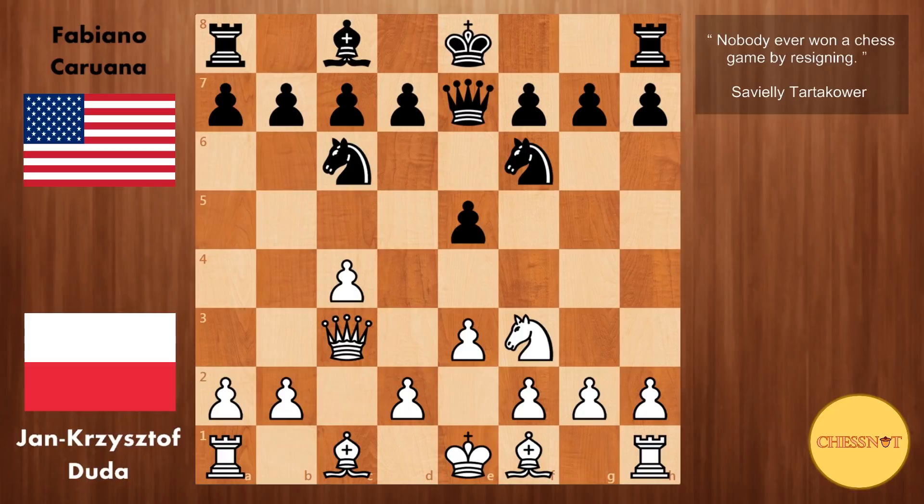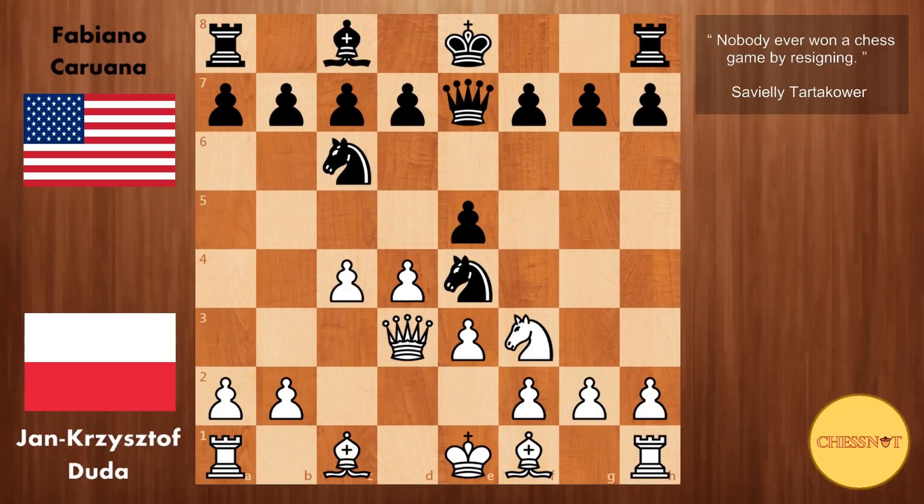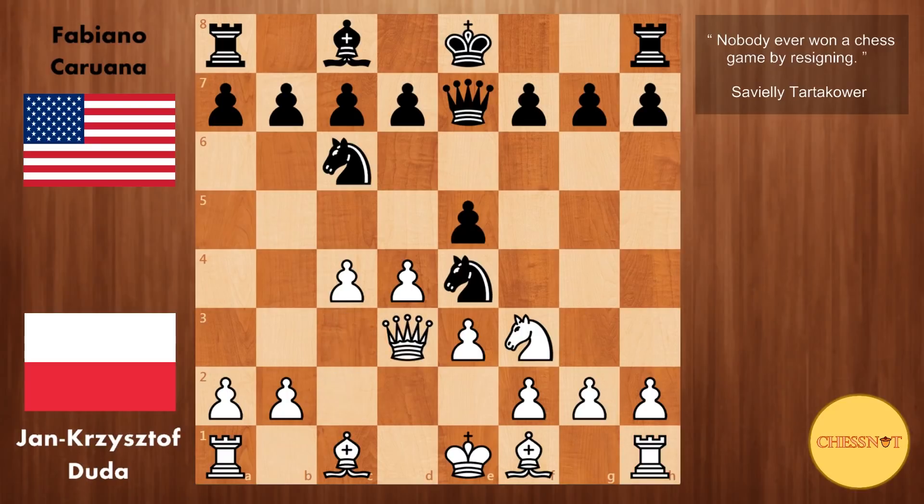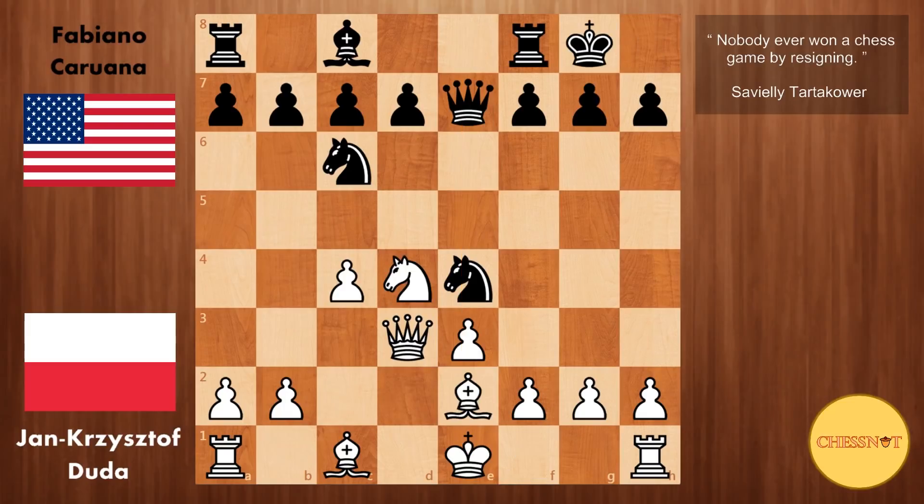Black plays Qe7, defending the pawn on e5. We have d4 striking in the center, Nxe4, and this Nxe4 move forces the queen to an awkward square — Qd3. Because if you play Qc2, then black simply takes on d4, and since this file has opened up, he can give a discovery with Ng3 check, winning the exchange. Therefore white plays Qd3. We have exd4, Nxd4 — again not exd4, as that opens the e-file for black's queen. Black castles, we have bishop to e2.